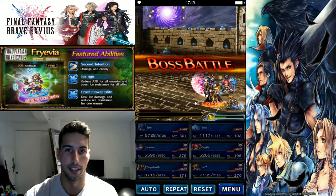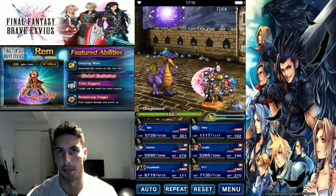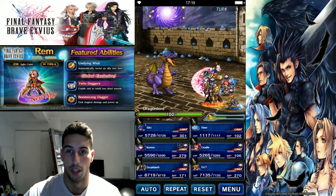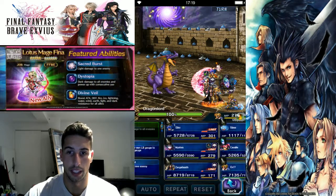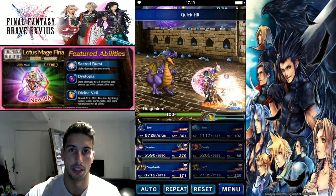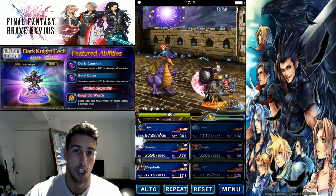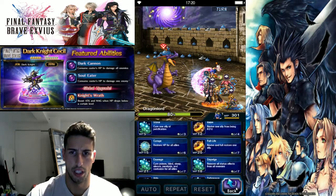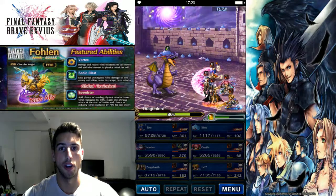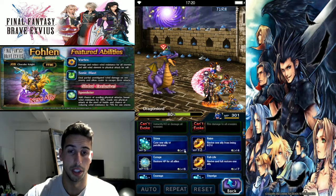First turn easy — he's dead. Second turn is where you have to be careful: even though you put a buff on your team, it's not gonna do anything because he's gonna dispel you and then lower your attack, defense, magic, and spirit. Whatever you do this turn doesn't matter. So we're just gonna do some damage — Swift Idle Attack, Swift Idle Quick Hit. The Slime we really don't want to die. After dealing some damage, we're just gonna defend. He's gonna dispel us then lower all our stats.